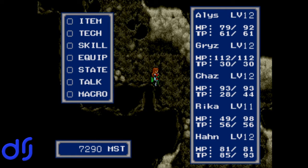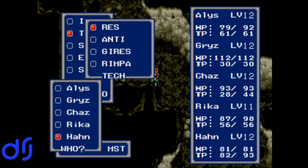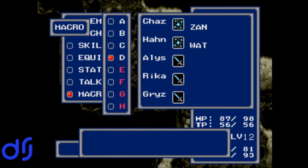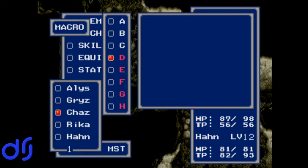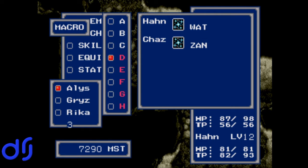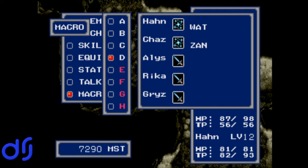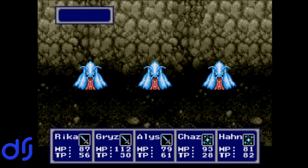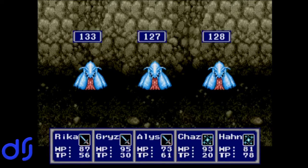Rika is a little messed up too. We'll just have Han cast Rez on her. Watch Chaz get all juvenile-y jealous or some nonsense — yeah, I just made up the word juvenile-y, whatcha gonna do about it? This macro is garbage. We need Han to cast Watt and then Chaz to cast Zon. Then Alice can attack, Rika can attack, then Grizz. There we go, looks good. We get a chance to try out our new and improved macro right away. This is going to basically guarantee that they get at least some attacks off on us. Wrecked.